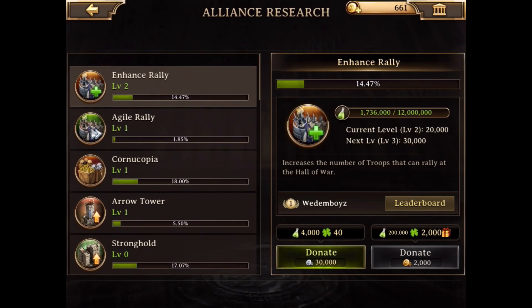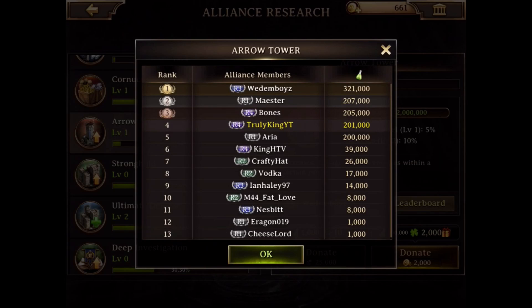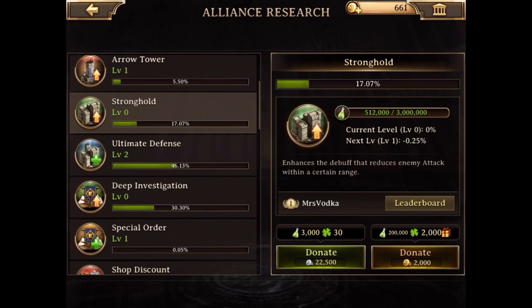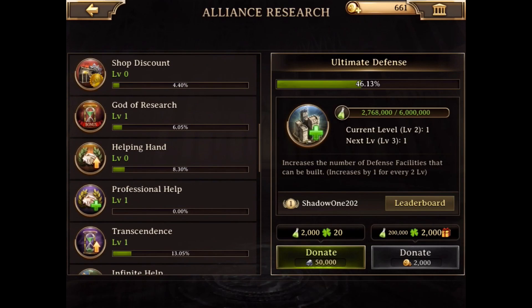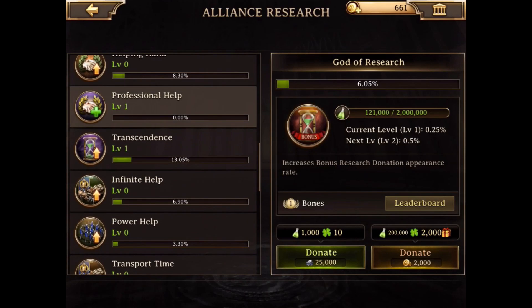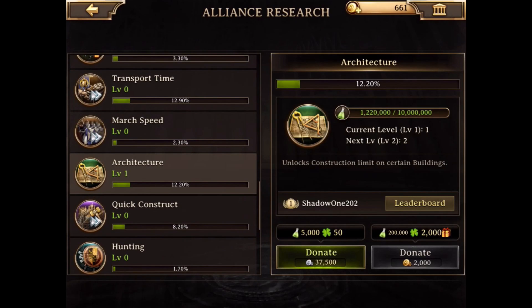If you go to your research tab, you can see level 2, level 1, level 1, level 0, level 2, level 0 — that's because you can donate. In the bottom right corner you can see where you can donate 2000 gold coins or other amounts of resources. That way you get points, and once the bar is full you'll be able to do a research. Our officers or fives from the guild can put it on, and once the research is done you'll be able to place the building or get your research — for example, better farming inside the area of your alliance castle.